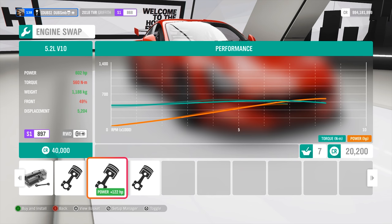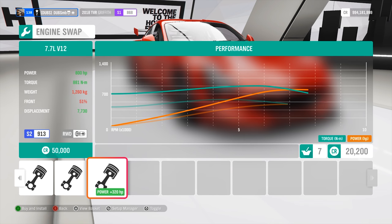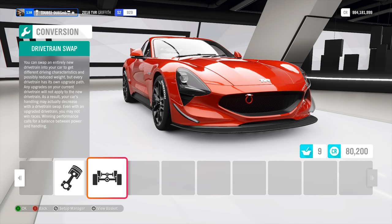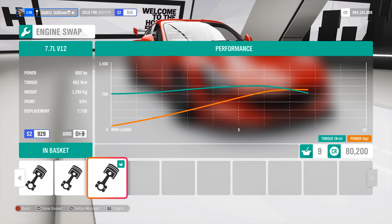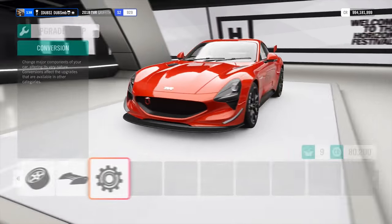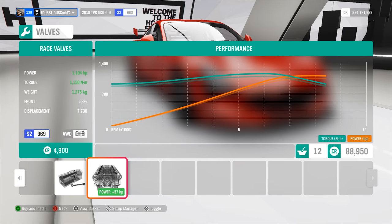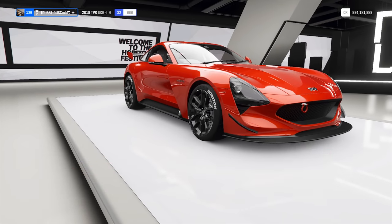We can have a 6.2 V8, a pretty standard 5.2 V10 Lamborghini/Audi, and a 7.7-liter V12. I'm going to give this a shot and guess that this is the Speed 12 engine. I don't know the exact displacement of the Speed 12's engine, but since I've never seen this engine in any other car and this is a TVR, I'm guessing this is the Cerbera Speed 12 V12. I'll put it in because I really want to see what it's like. The problem is I can't turbo this engine — so how much power can I squeeze out without a turbo? 1,104 horsepower — okay, interestingly enough, still really good.